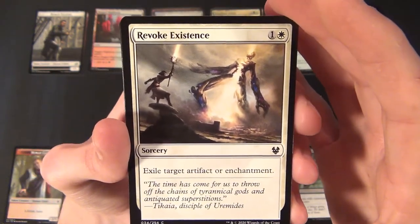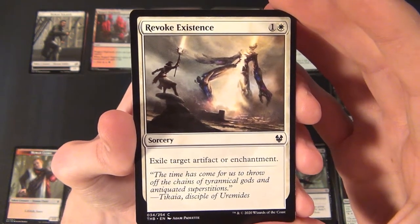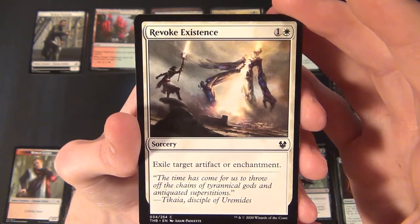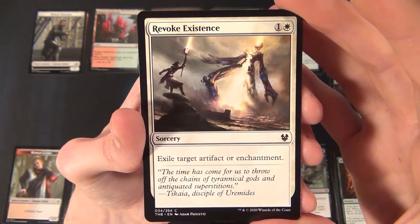Then we have a white common sorcery — Revoke Existence. It costs one and a white to cast and exiles target artifact or enchantment.